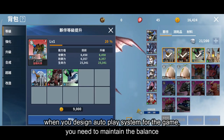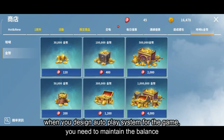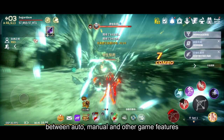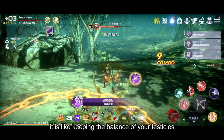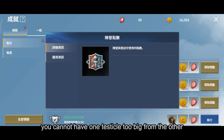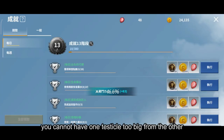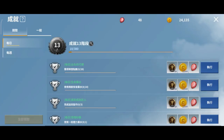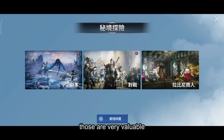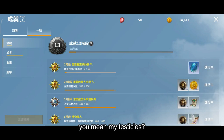When you design an auto-play system for a game, you need to maintain the balance between auto, manual, and other game features. You cannot have one element too dominant over the other — you need to keep everything balanced. Thank you for sharing your wisdom with us, Dave. Those are very valuable.